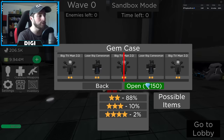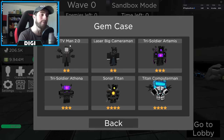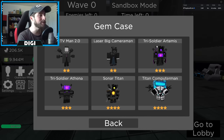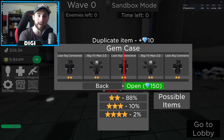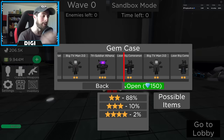You can then use those gems to open up these cases. Each case costs 150 gems and you've got a variety of things: Big TV Man 2.0 — the one from episode 70 part 3 — Laser Big Cameraman, Tri Soldier Artemis, Tri Soldier Athena, Sonar Titan, the Big Daddy Titan, and Computer Man. We're gonna roll for these starting now.